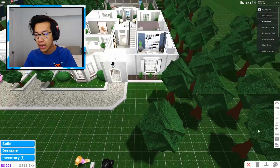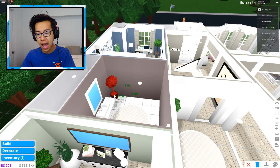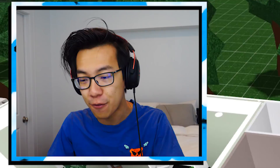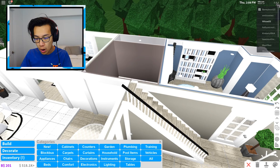So I'm just going to go into build mode right now and let's get started. First things first, her bathroom door is getting deleted. I just need to clear all of this because I need to fit a very, very small home inside this 3x3 bathroom. I do think it is possible.